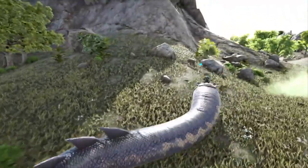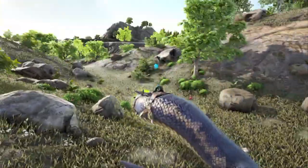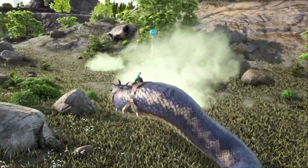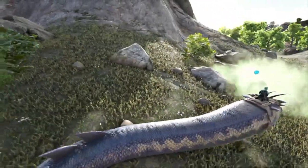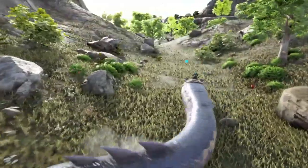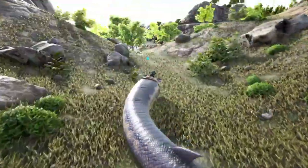The Basilisk will then continuously bite until it eventually tames. This is like a terrifying marriage between the Troodon taming method — where you basically offer up a creature to it — and the Blood Stalker, which basically bites into you over and over again until it tames. Same thing here. I think that would be really cool and really terrifying as a new taming method.